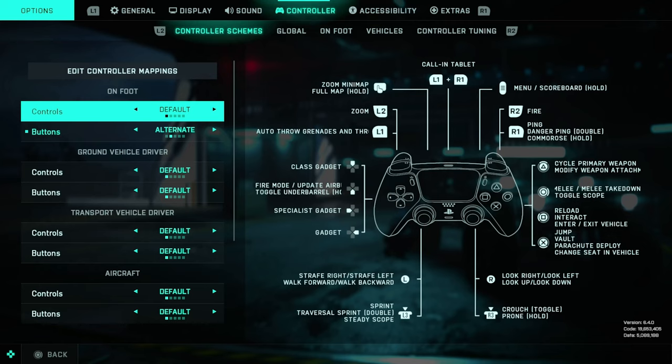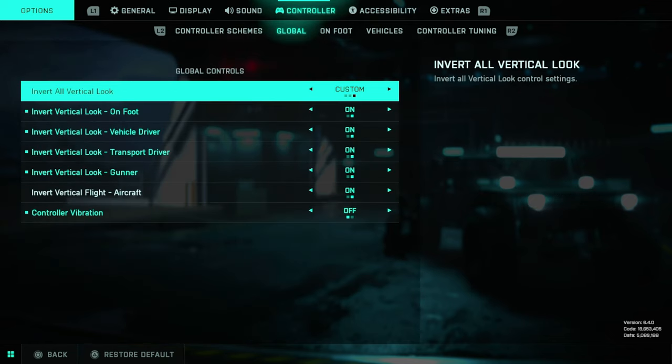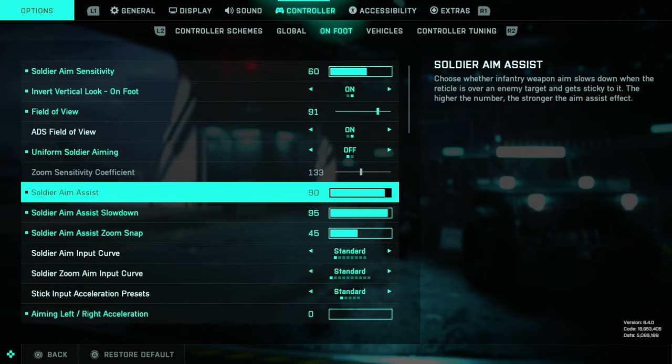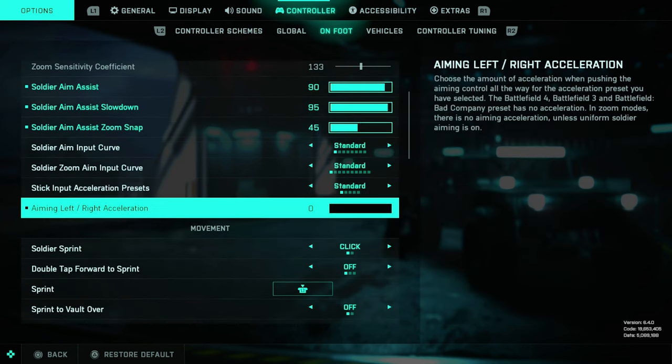Best control settings 2024 for Battlefield 2042. Control schemes: default alternate, and the rest is all default global. I have custom here on the foot. We got 60, 91, off, 90, 95, 45, standard, standard, standard, zero.